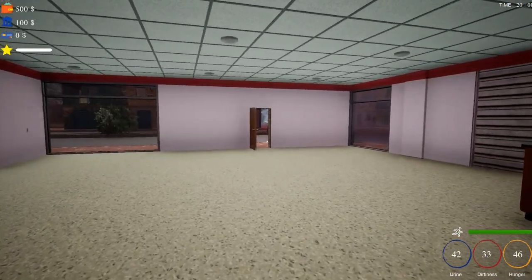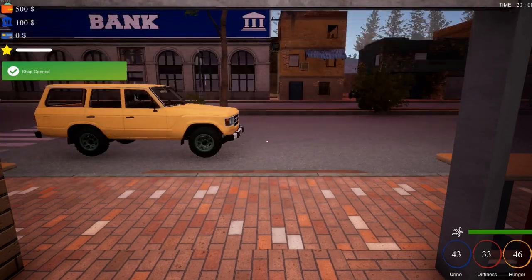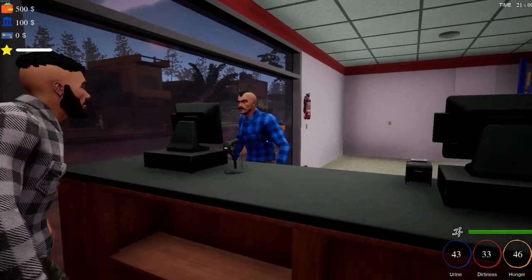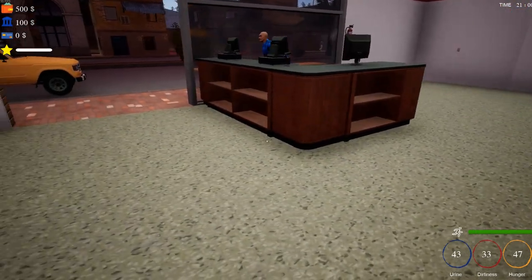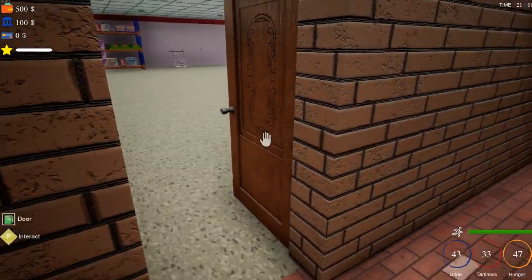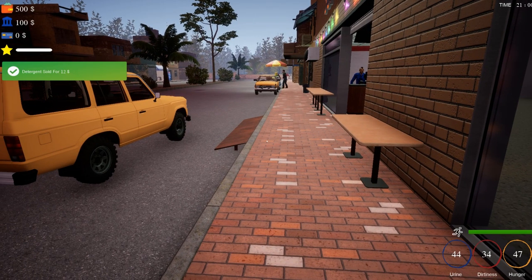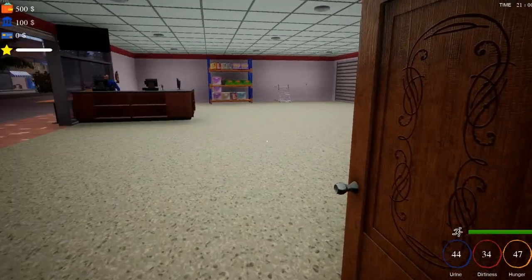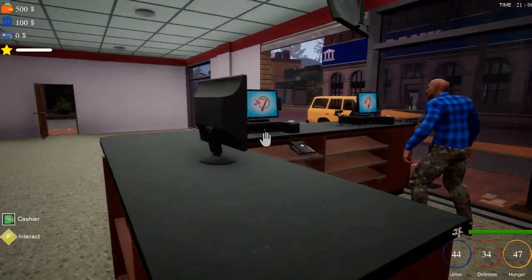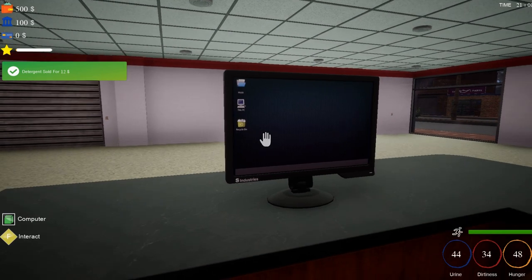I think we're ready to open for business — do we open this door? Shop opened! So you, kind sir, get to sell our product. We've got $500 now. Customers left — no eggplant. They come and tell us what they want, and if we don't have it, it'll tell us. I can save with my laptop — use laptop to save the game. Welcome to the store. Interact with the computer. Sold some detergent already!